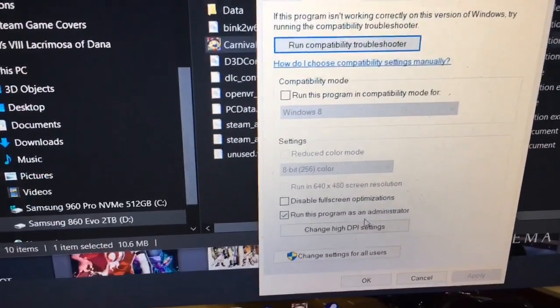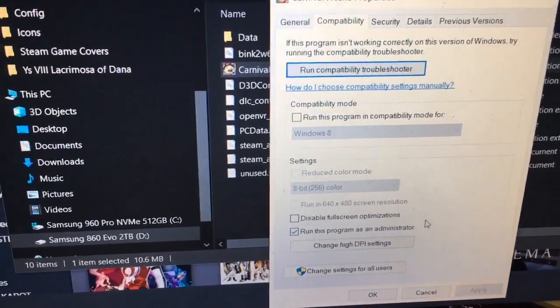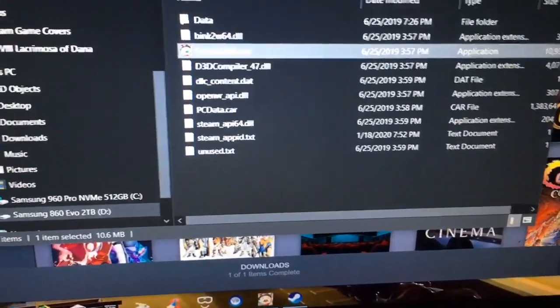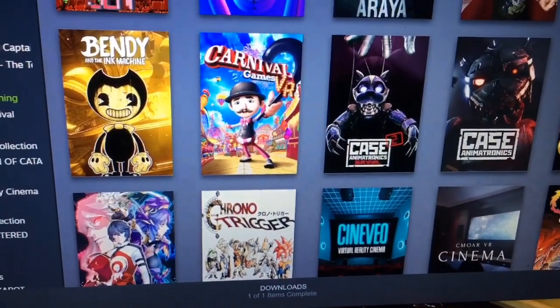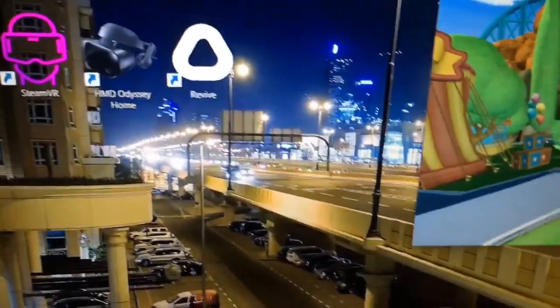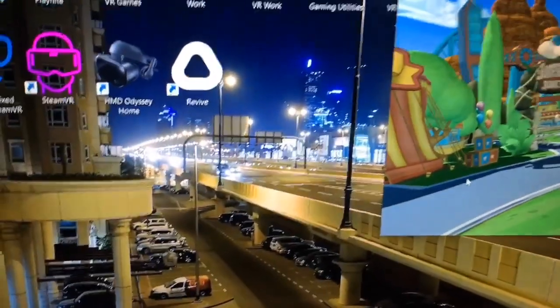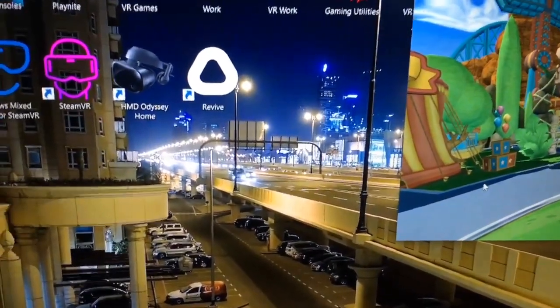Make sure that Run as Administrator is checked. Click Apply and OK, close everything out, and the game should work. If it doesn't work, make sure that the compatibility is also set to Windows 8 — but try without doing that first.